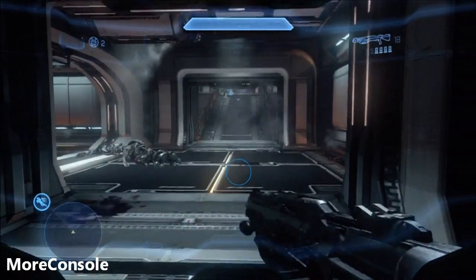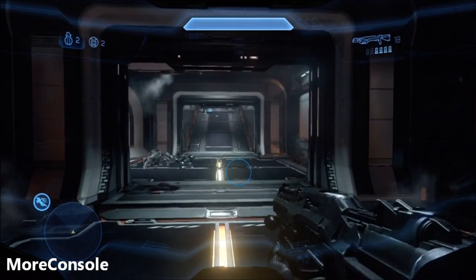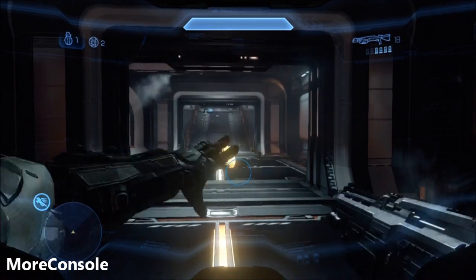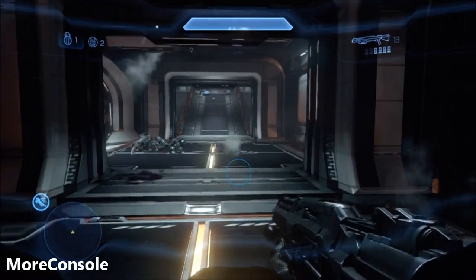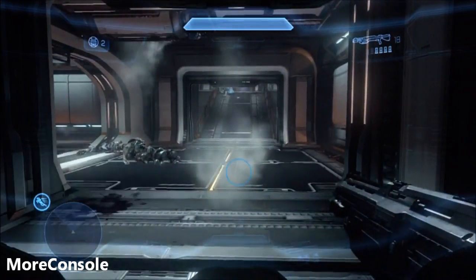Now if you compare that with the traditional grenade that's a different colour. Let's see that again in slow-mo — as you can see when you throw it, that's clearly a gold grenade. Now let's compare that to the traditional grenade — as you can see it's green.